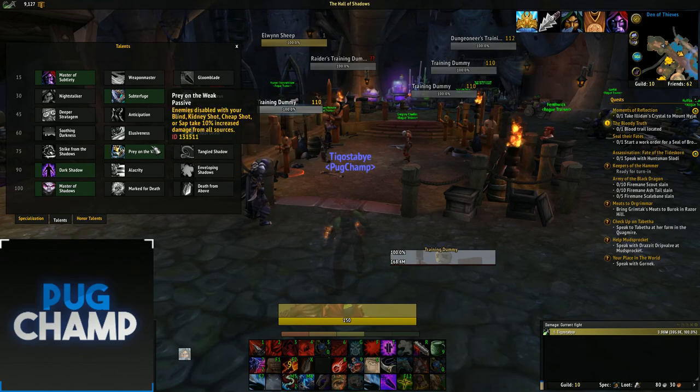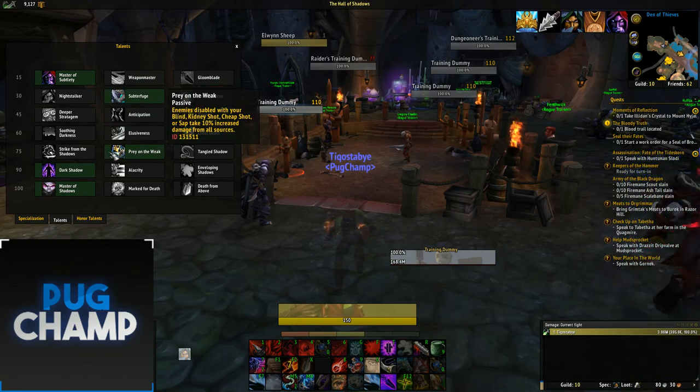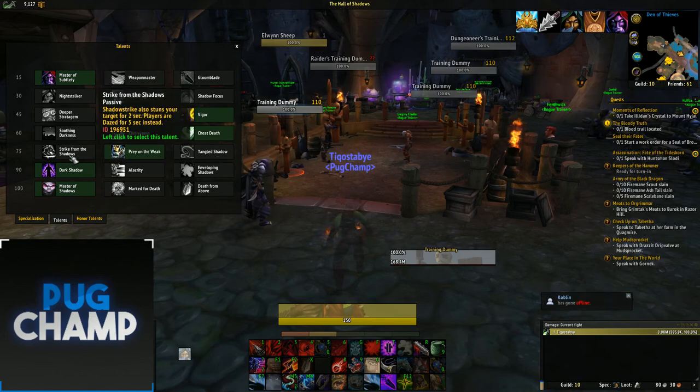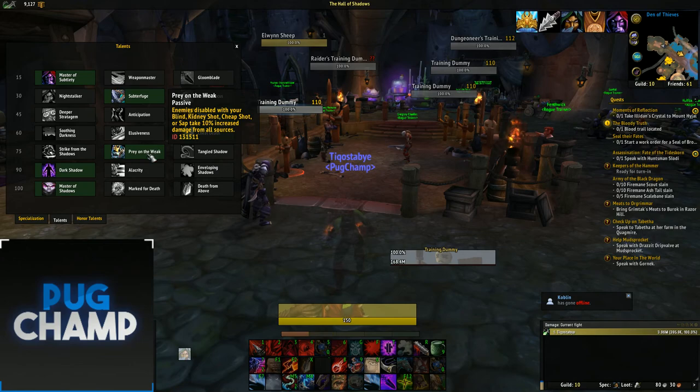The next row doesn't matter much, but if you want to increase DPS take Prey on the Weak — it increases your damage done to stunned targets by 10%. Tangling Shadows and Strike from the Shadows don't really do much, so Prey on the Weak is the pick to increase damage, though it's really whatever you prefer.